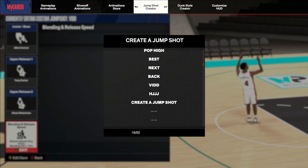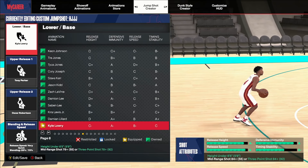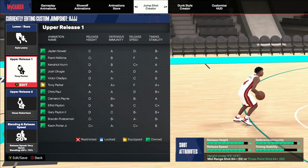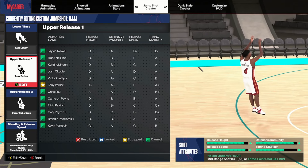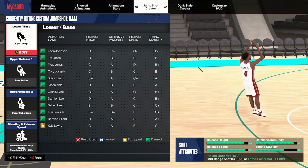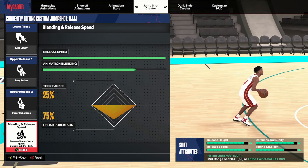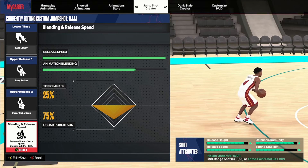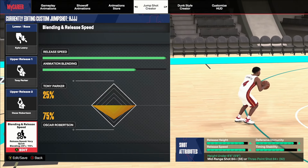Last but not least for guard jump shots — Kyle Lowry. This was kind of my favorite base on 2K23 for small guards. Kyle Lowry base, Tony Parker, Oscar Robinson, very quick. You can use Darius Garland or D-Book — it doesn't matter. This is going to be a really solid base for green window, speed, and all that. Blend it 75-25 more toward Oscar Robinson, then max speed. That's going to be the guard jump shots.